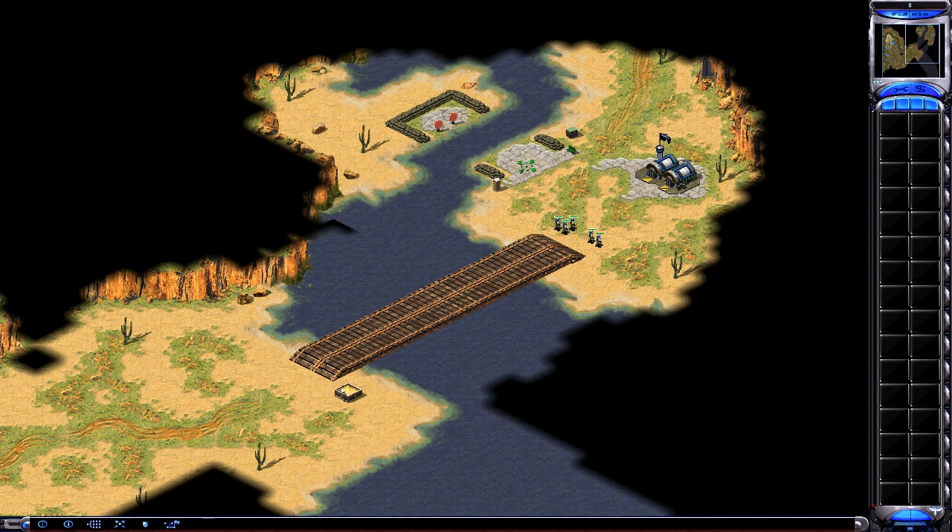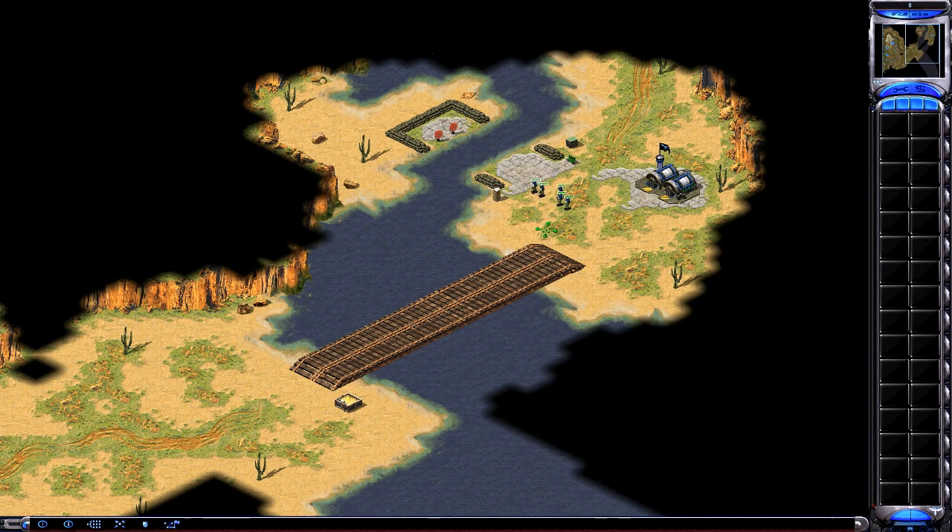This is the shooting range. Select your men by drag selecting a box around the group. Once selected, left-click on the targets downrange. This will order your men to fire at these targets. Destroy all of the targets.